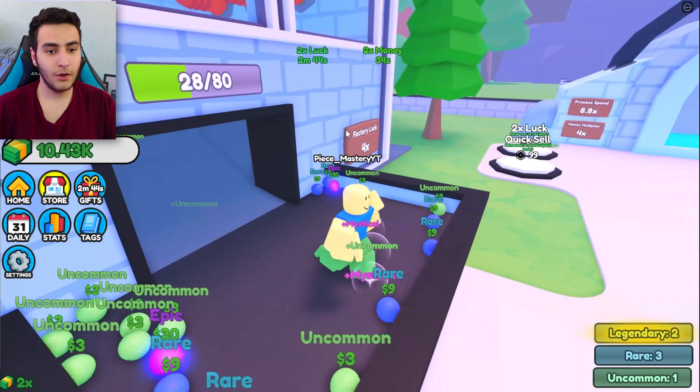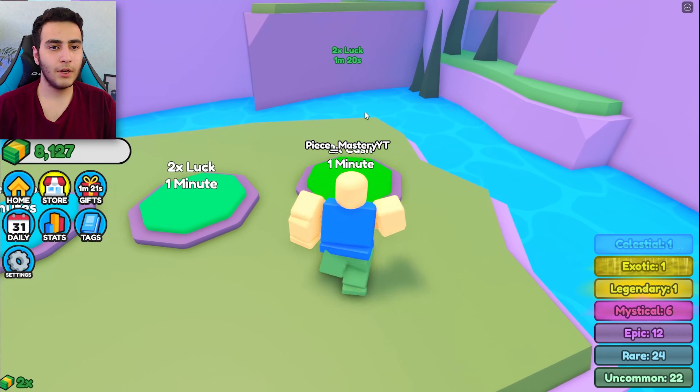We got the exotic! I'm gonna get the money boost and then use this. Get the next floor, boom. Another legendary — let me pick this up. Do the obi for the money. Give me the cash boost — I'm gonna get a crazy amount of money. Let me pick everything up fast, boom. Let me get the process speed so it will be faster.